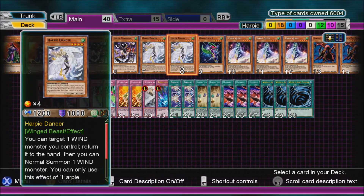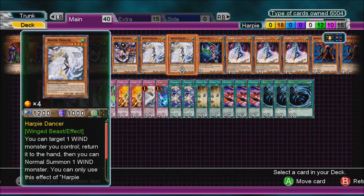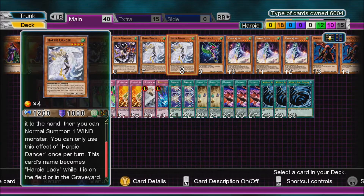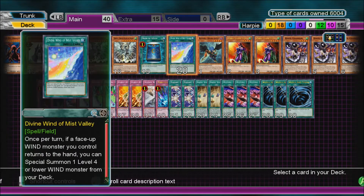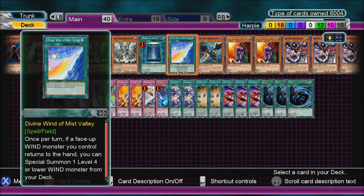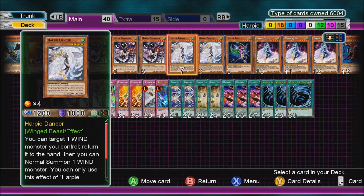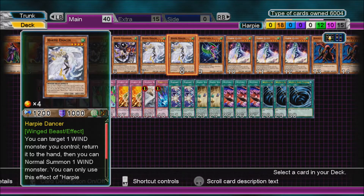Harpy Dancer is, of course, a Harpy monster when it's in the graveyard. You target a Wind monster you control, return that card to the hand, and you can normal summon one Wind monster for free that turn once per turn. So let's say you've got your Blind Wind - return a face-up Wind monster you control to the hand, and you can summon a Summoner Monk from the deck. Return the Dancer, return something with Dancer, and normal summon it again. You can special summon something from the deck - rank 3, 7, or maybe just another Harpy card and go overlay rank 4.